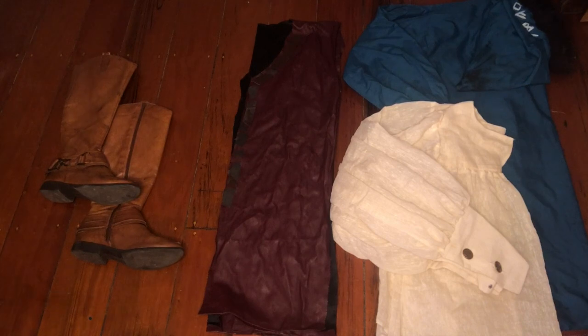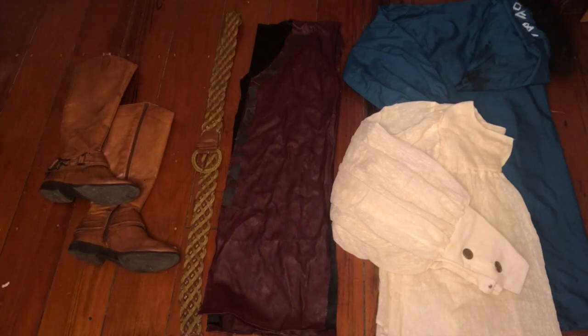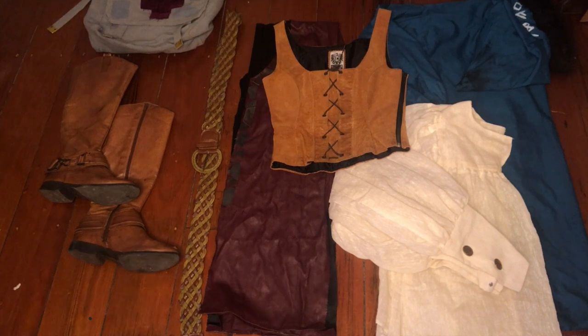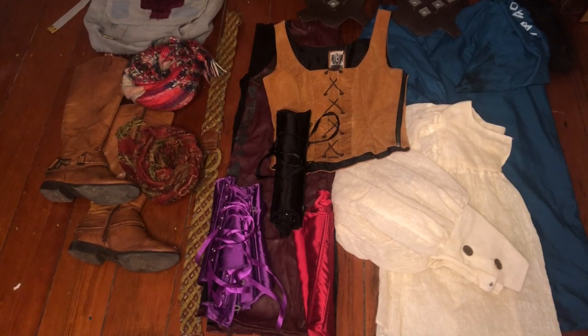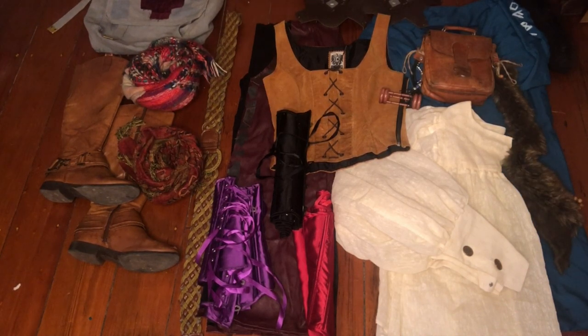I want to show you how minor changes in costuming can impact the way a person is perceived as an entirely different creature, character, or human, and how that translates into storytelling roleplay situations like LARP. My capsule wardrobe is made up of a pair of boots, two blouses of contrasting colours, one over tunic, one belt, one satchel, two braces, three corsets overall, two scarves of contrasting colours, and one side bag that I ultimately didn't end up putting on for any of the costumes.